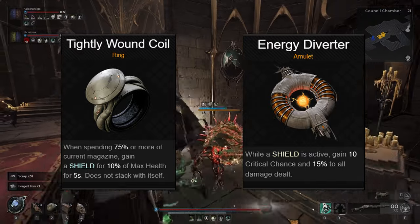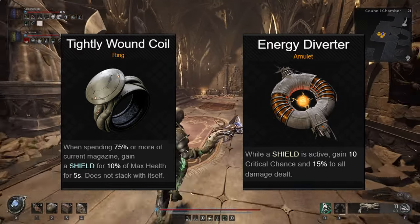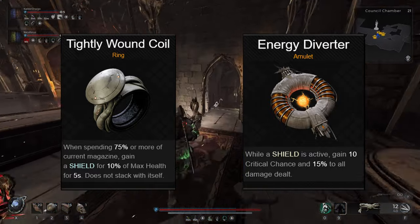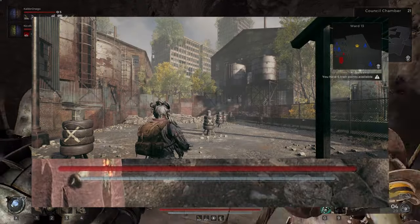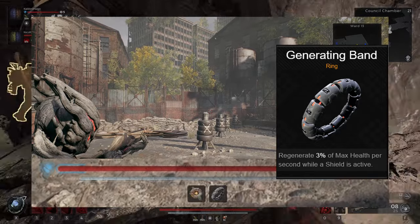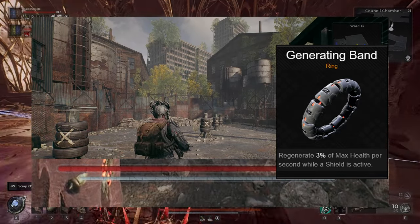Energy Diverter gives you a 10% critical chance and a 15% boost to all damage as long as you have a shield up. This means you can consistently deal more damage with your single shot weapons, while also having a little bit more defence. You can also add in the Generating Band into this combo for additional healing while firing, giving you a little more sustainability in your firefights.